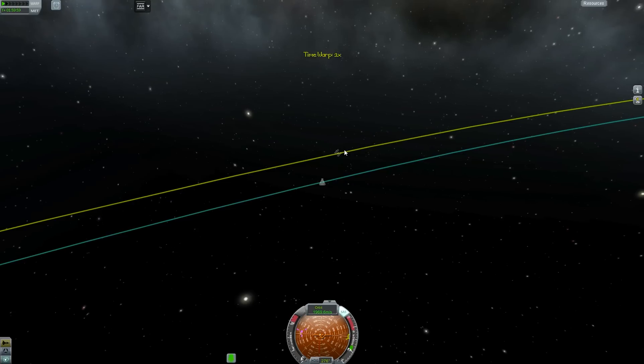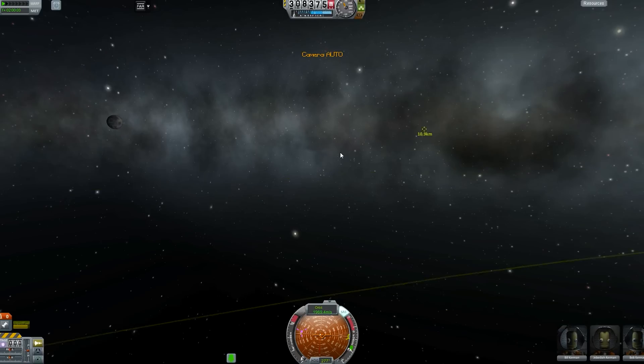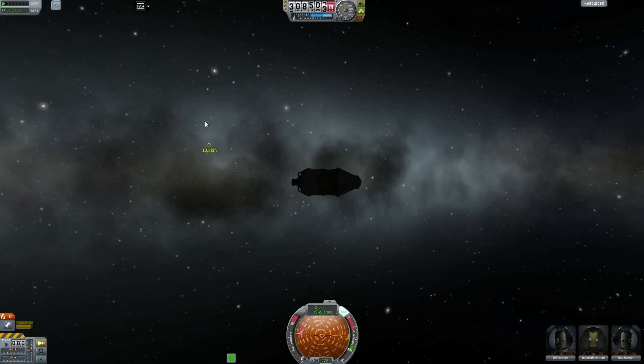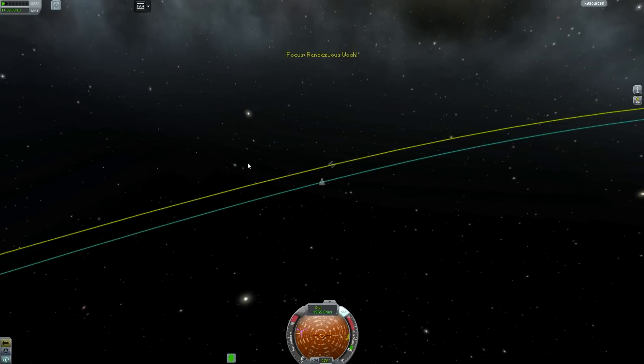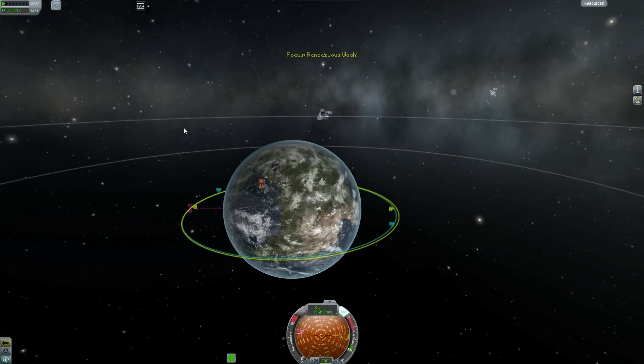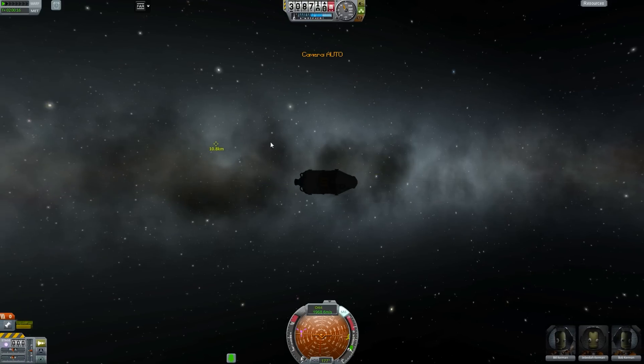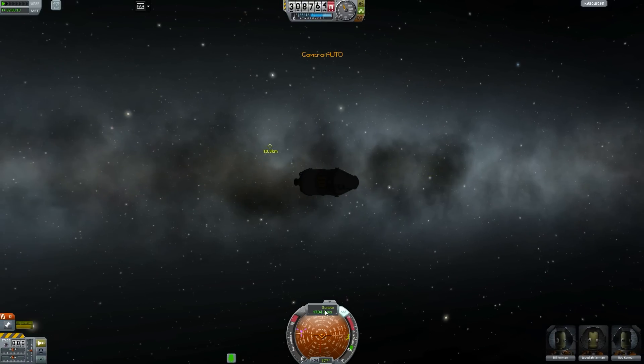Now, the way to burn toward it isn't just to burn straight toward it. What you need to do is figure out where you're actually moving in relation to it. The way to do that is to switch your navball indicator from showing your orbital velocity to your target velocity.